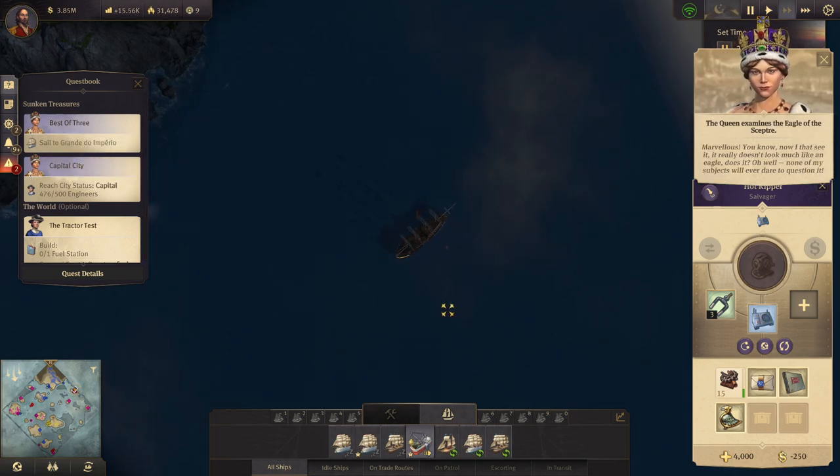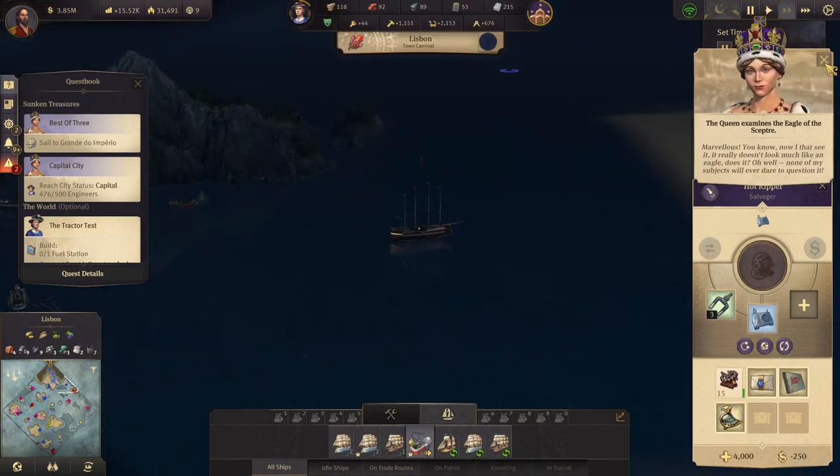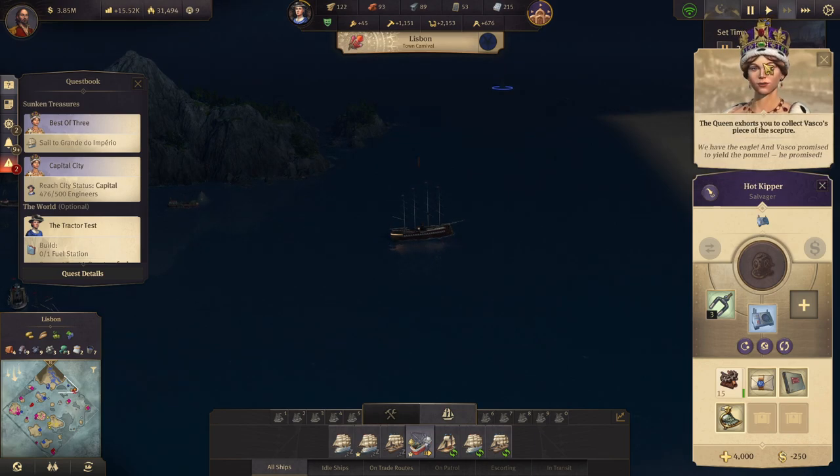So we need to go under the emporia. Now that I see it, it really doesn't look much like an eagle, does it? None of my subjects will ever dare to question it. We have the eagle, and Vashko promised to yield the pommel — he promised, he did.